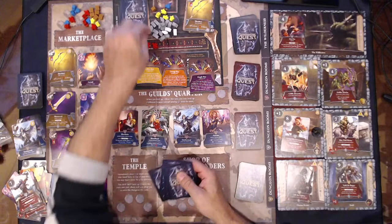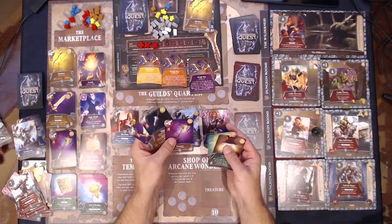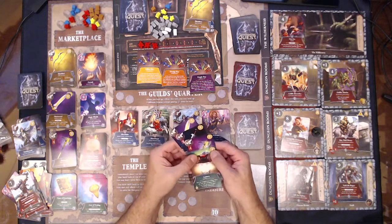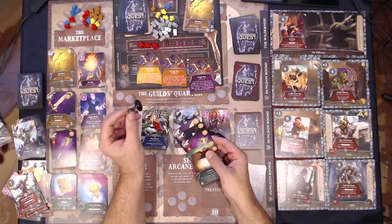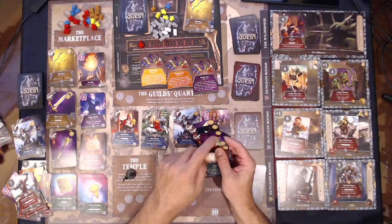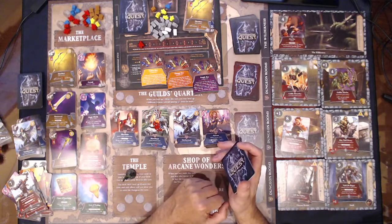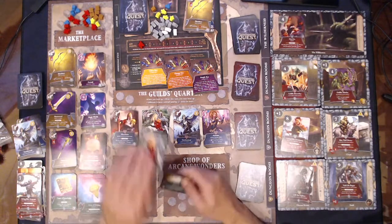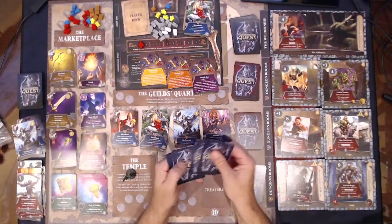Just five cards again because we're wounded. Wow — we got three weapons and no heroes. Two four five six seven — I guess we're going back to town. We'll go to the temple, heal two wounds. Four five six seven — we're gonna buy another Stormhand. So we are literally one two three four five six.